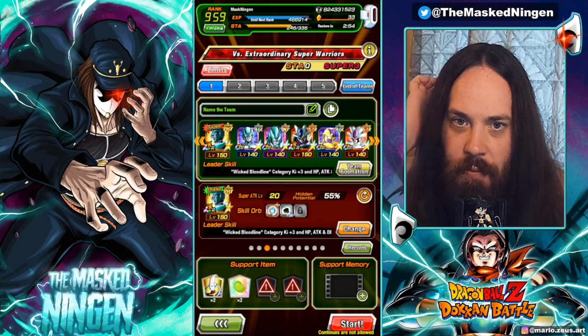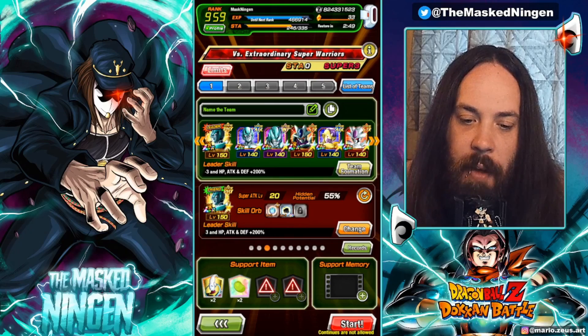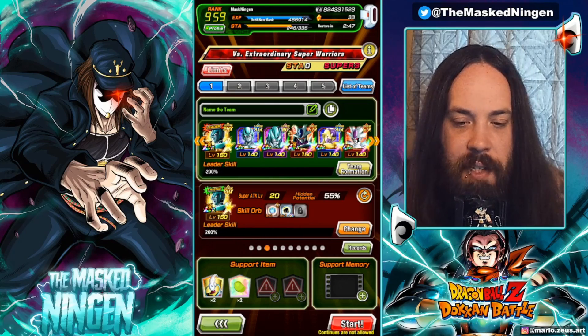I thought we'd just go in with an all-out Wicked Bloodline team. Double Metal Cooler leads for the 200%. For our Artificial Lifeforms we have three Metal Coolers, LR Cooler, Golden Freezer, and Cooliza.